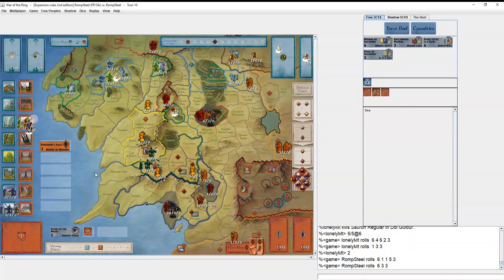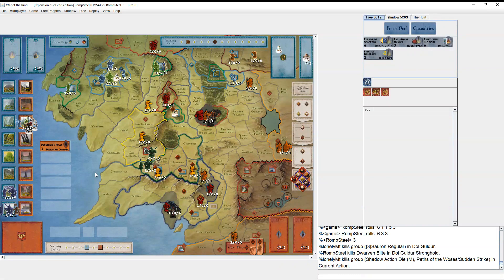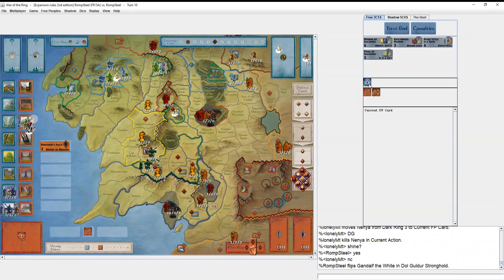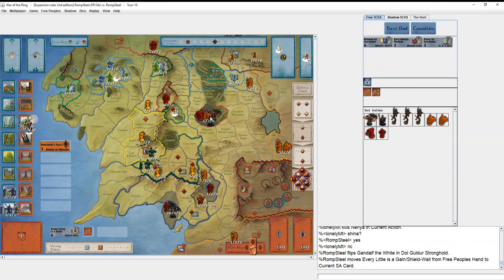He rolls two sixes and I get three hits back — fairly standard but a little scary. He doesn't downgrade his Elites yet because he doesn't have to. I already used a ring and I'm done picking up cards, so I can't improve my situation with the Muster Eye. He doesn't need to rush. He uses a ring to attack again. I shine with Gandalf — the sad part is I'm not decreasing his leadership.